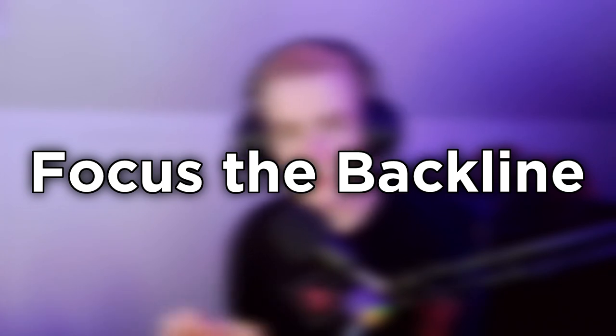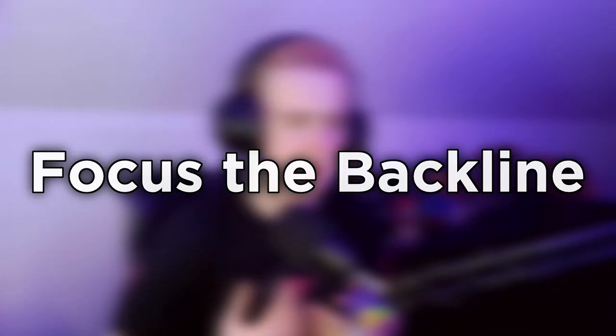The first tip is to focus the enemy team's backline. Flank the enemy team, fight their backline, and pick off the supports. Picking off the supports will ultimately help your team win the fight. It is crucial as a Tracer player that you are picking off enemy supports — I would go as far as to say that is your number one goal. If the enemy team has no supports, they have no heals and they cannot win the team fight.